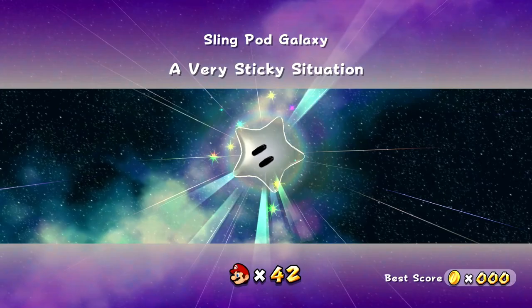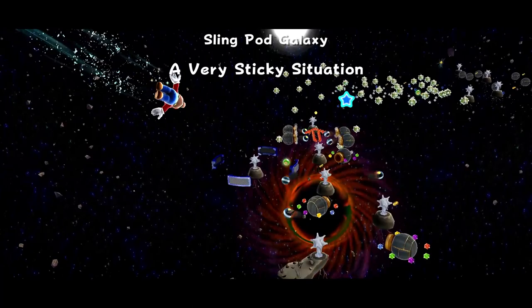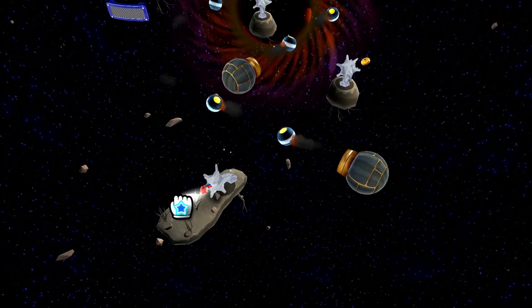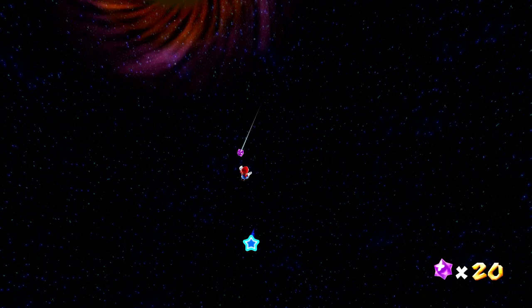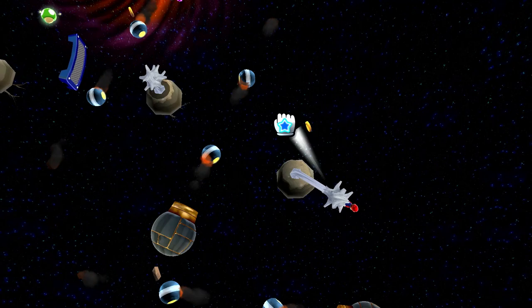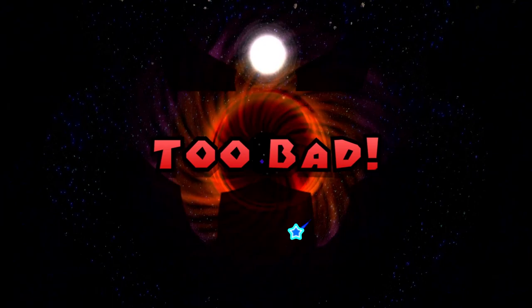I'm guessing this will just be like last time where there will be an extra star to get here — I guess we'll find out together. This will be Sling Pod Galaxy — a Very Sticky Situation. Whoa, so we're off. Look at this place — this does look sticky. There's a ton of star bits to get out in the distance, but I missed it. Oh, that is so tough — this is going to take a lot of tries. We have 40 lives so we have plenty of attempts, and we'll get a little bit better each time. For this, we just need to line it up with the planet, but there's very little margin for error. It's crazy.